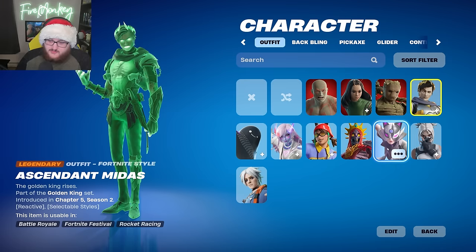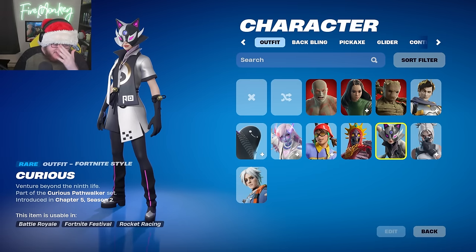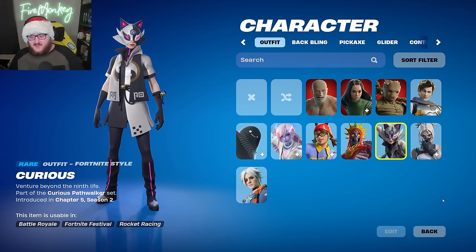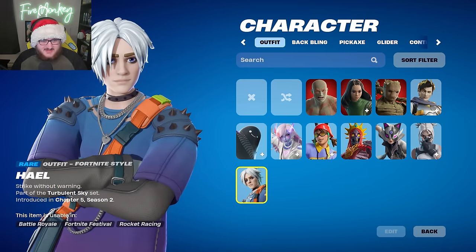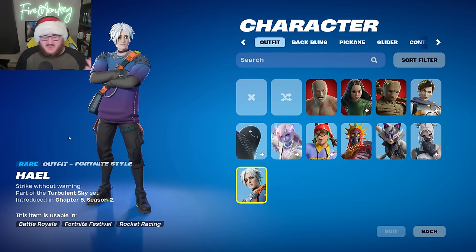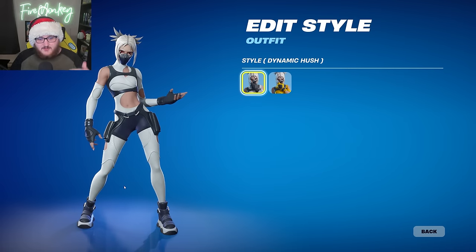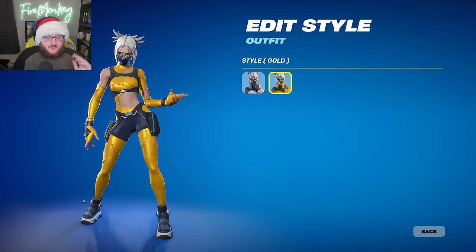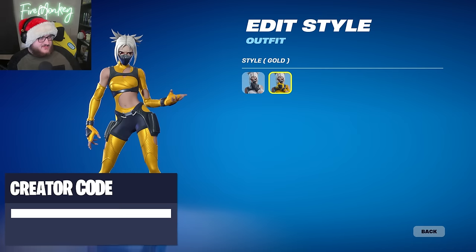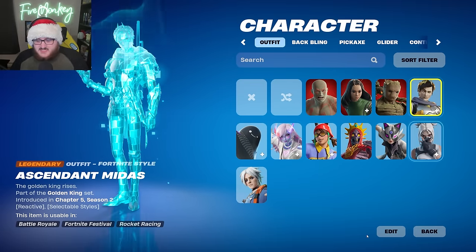We got three more skins: Curious, which is set to be sold in a bundle with no edit styles but a nice theme; Hail, which kind of reminds me of the Hades video game for some reason; and Dynamic Hush, which has already been advertised and should be in the item shop within the next few days. It has a normal variant and a gold variant, and it's confirmed to have its own bundle.